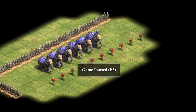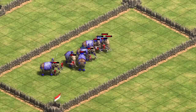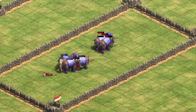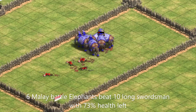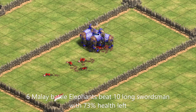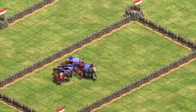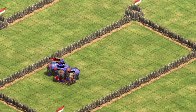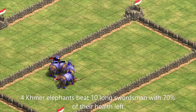The last matchup that I'm going to dive into the numbers on is against the swordsman line. In Castle Age, a resource balanced fight of 10 Castle Age fully upgraded long swordsmen costing 800 resources against 6 Malay elephants costing 798 resources has the Malay elephants winning with 73% of their health left. In a similar fight, 10 long swordsmen against 4 Khmer elephants costing 760 resources results in the elephants winning with 70% of their health left, pretty close to the same as our Malay elephants.